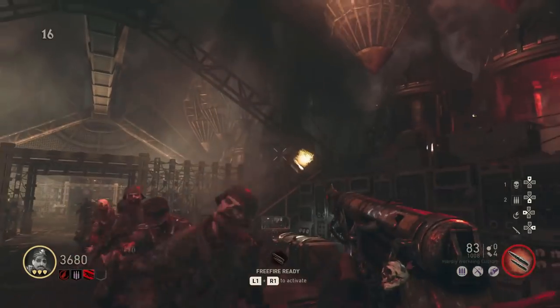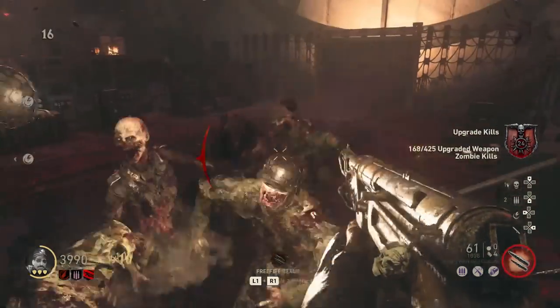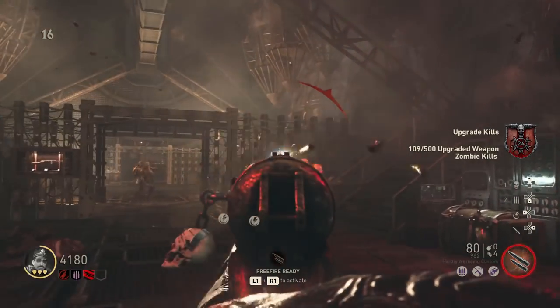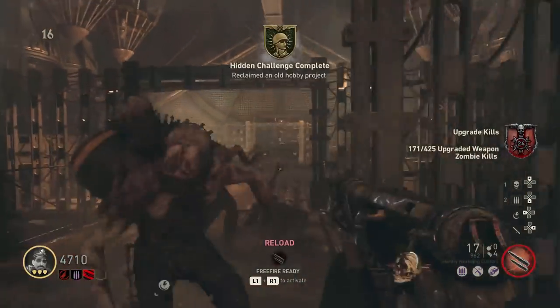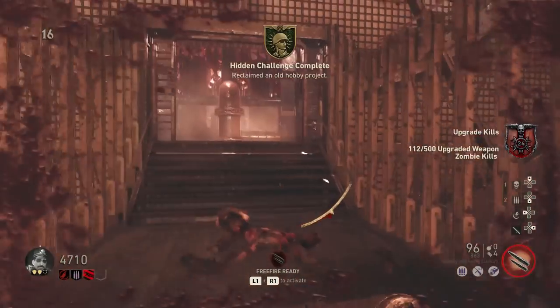Keep one zombie alive and don't start the boss fight. The zombie will spawn between 1 minute and 115 minutes, I think, and after that he will spawn again in that time period. Yes, this can be really annoying, but run in circles for a few hours and you should get all 3 parts.